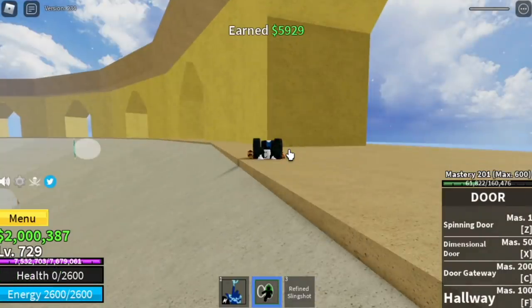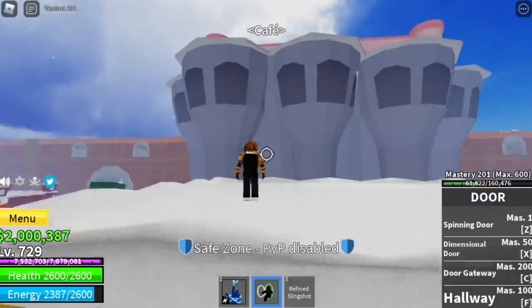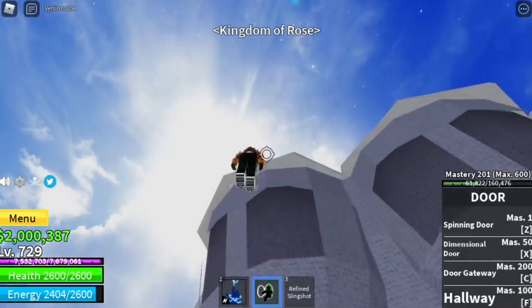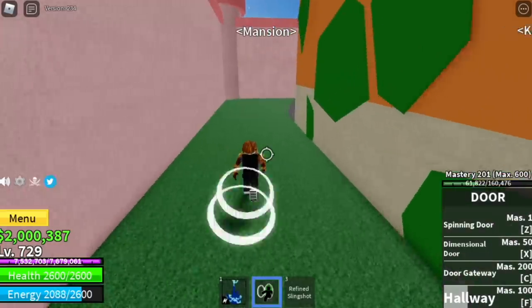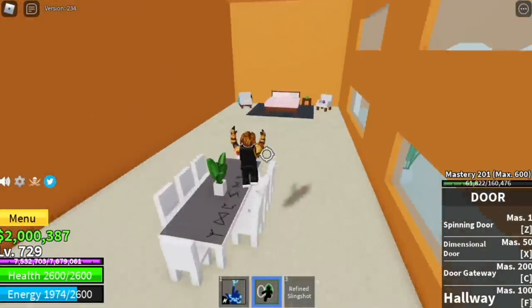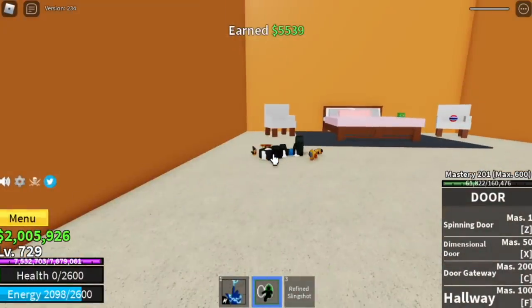You just need to reset. Next up, our next target is the mansion. Sorry, I wasn't able to use the door gateway here, but you can use it. This is the second one — we got 5,500. So we already got 5,000 so far.